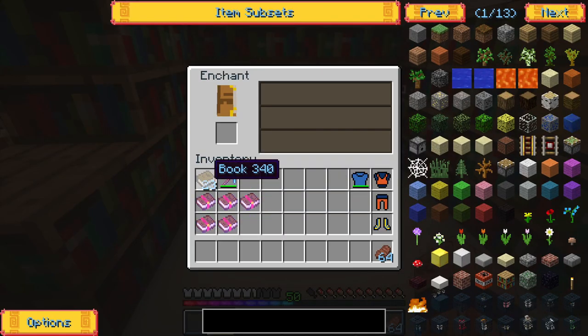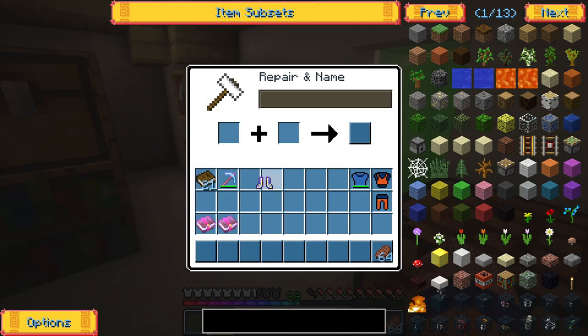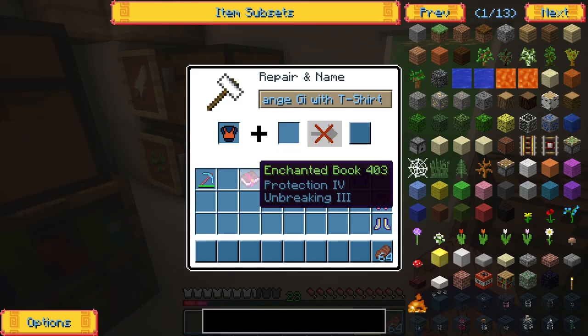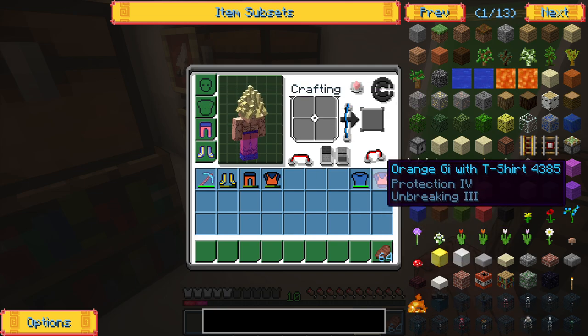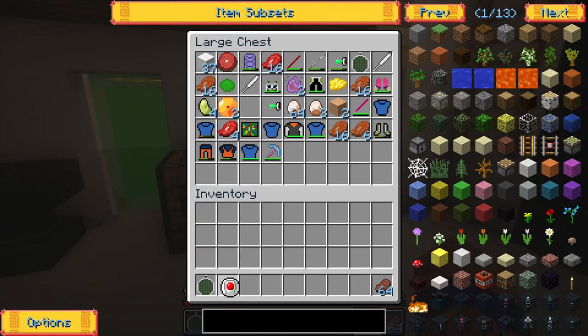Then came a lot of books until I had Protection 4, Featherfall 4, and Unbreaking 3 for the boots. Later I was able to give the chest and leg piece Protection 4 and Unbreaking 3 as well. So I was finally able to de-equip the old suit and wear the new enchanted pair, which doesn't glow because of the shader somehow.